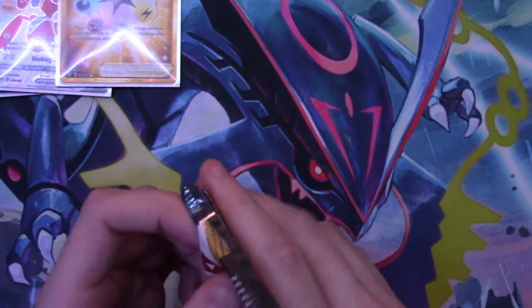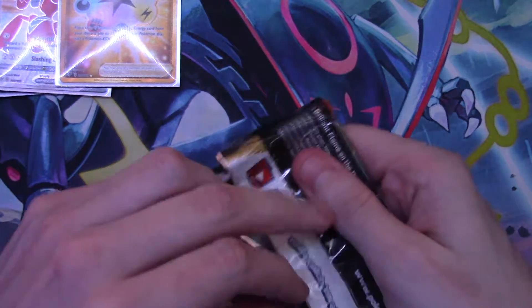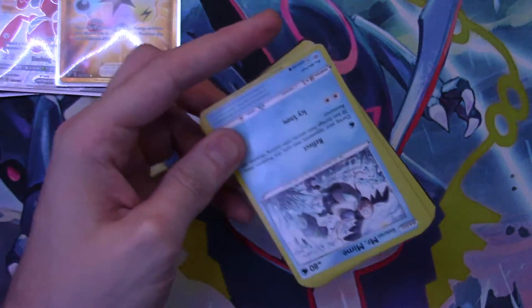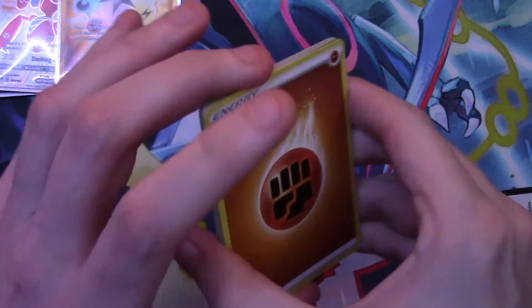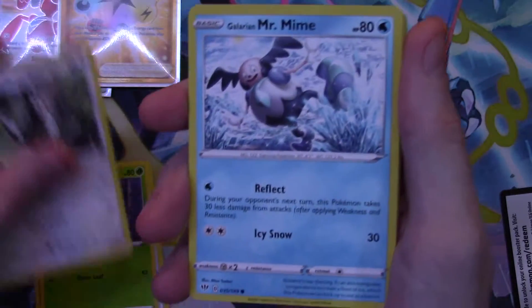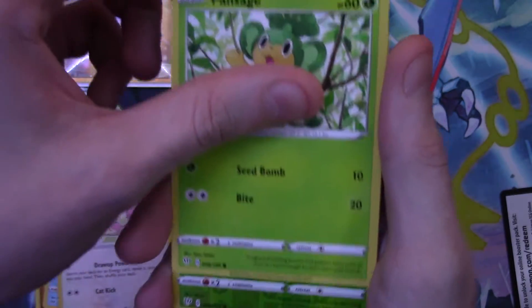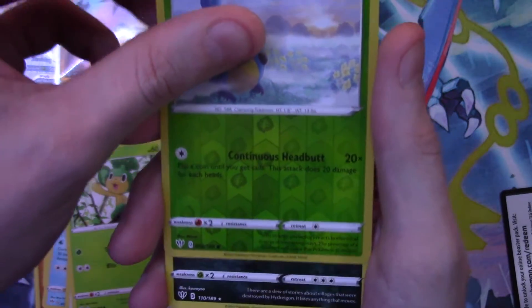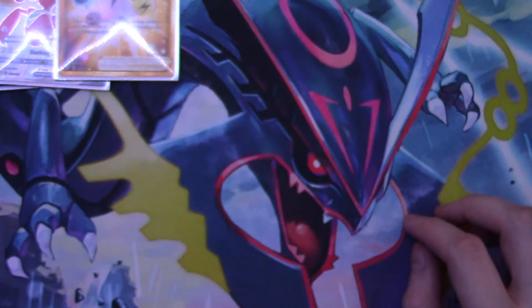Moving right along — here's your code card. This looks like pack four, we got four more left. There will be more of these in the future because I'm on the hunt for all the promo cards from Sword and Shield. We only pulled two promos from the boxes, and there are two more out there. Maybe I'll buy another four Build and Battle decks, and if we pull the two we need first, maybe I'll give away the other two — possibly my first giveaway. Still figuring out the logistics.